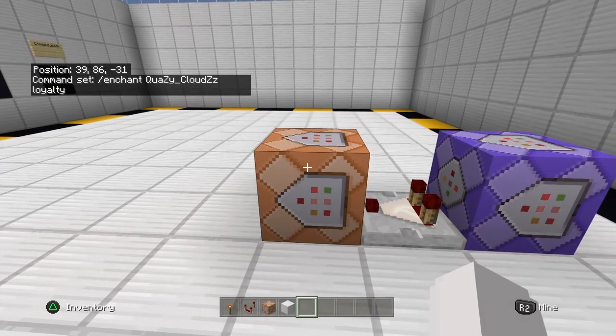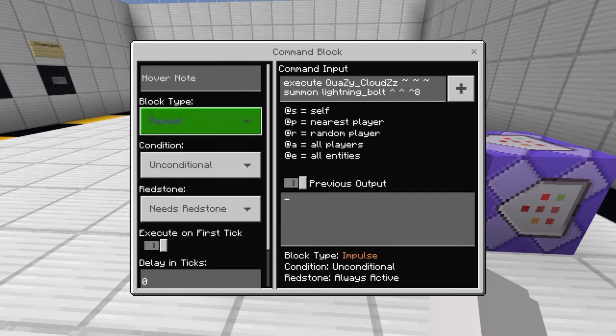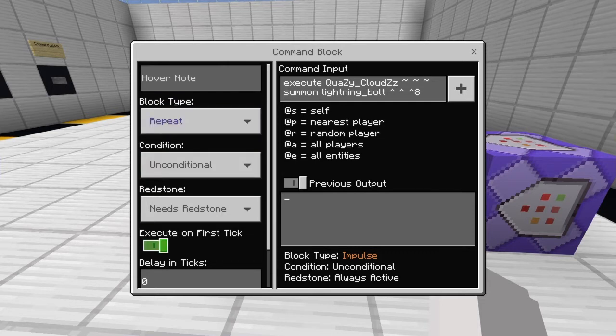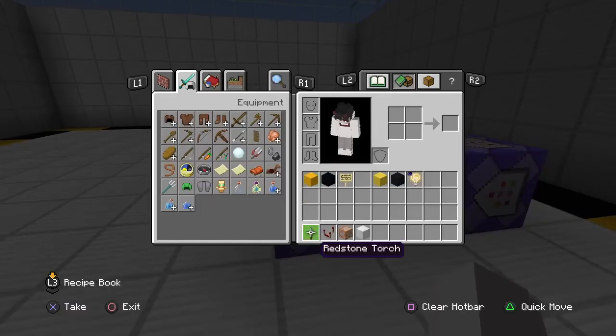For the second command block, you're going to want to put in this command — copy it, but instead of it saying my name, put in your name. Give yourself a few seconds to do that. Once you've done that, put it on repeat, and once it's on repeat, set the delay in ticks to three so it doesn't lag out your whole game.